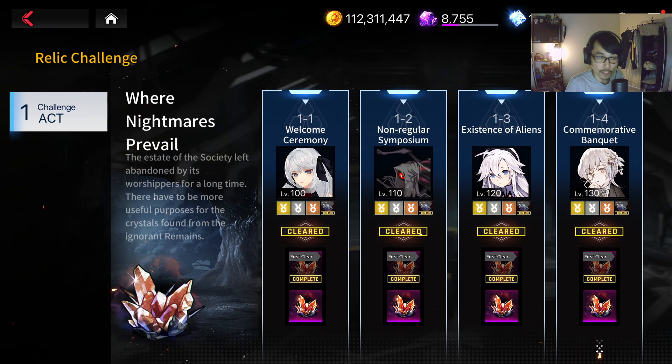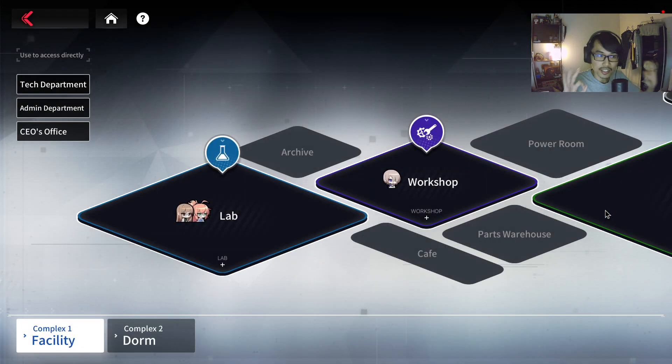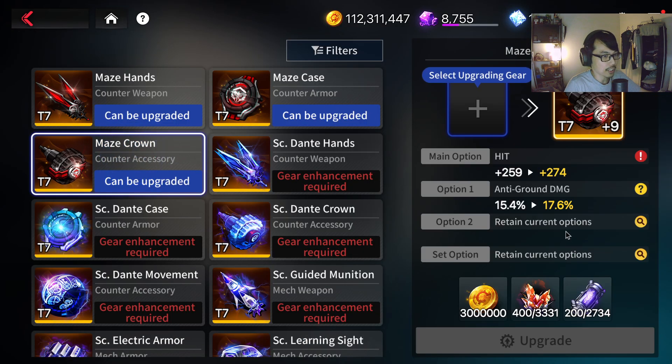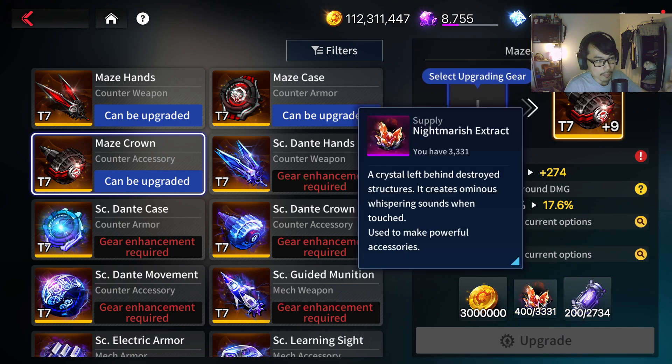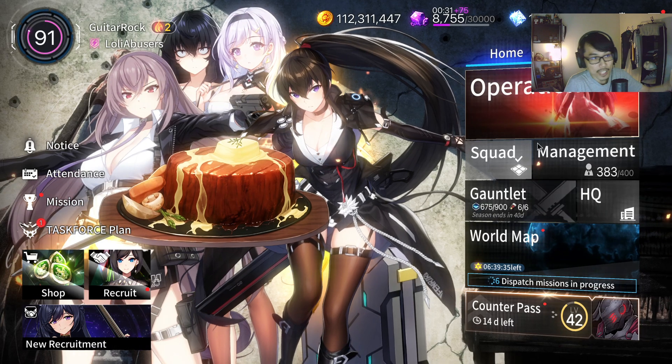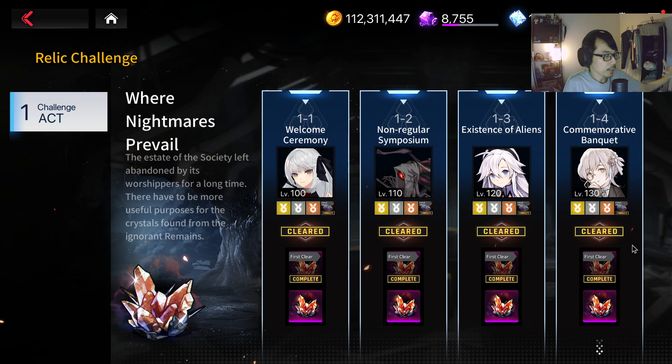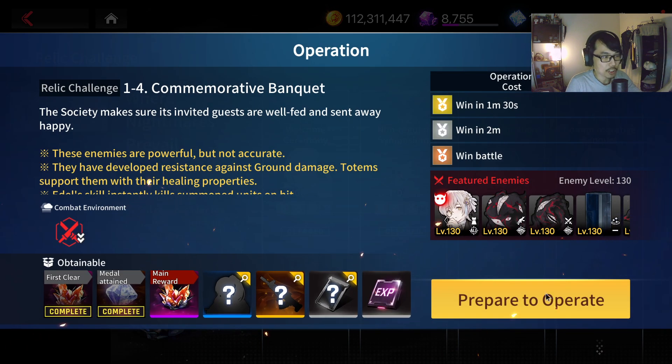So why do you want to farm this stage? Ideally you want to farm the last one. If you can, farm 1-4 — it's going to be the easiest. If you cannot, farm 1-3, or 1-2. This is going to enable you to upgrade your Maze Gears. Your Maze Gears T6 can be upgraded to T7. If you come here to Maze Crown, you're going to need the Nightmarish Extract, and you need to farm those from this particular stage — it's the only way to get it, besides buying from the Gauntlet Shop which can be a bit expensive. The accessory stage, Where Nightmares Prevail, is going to be the easiest. Let me show you guys how to cheese through this.